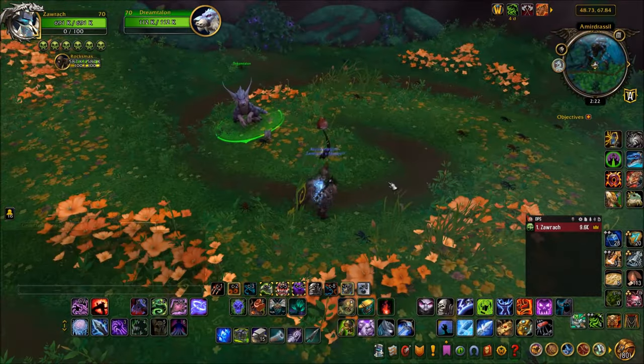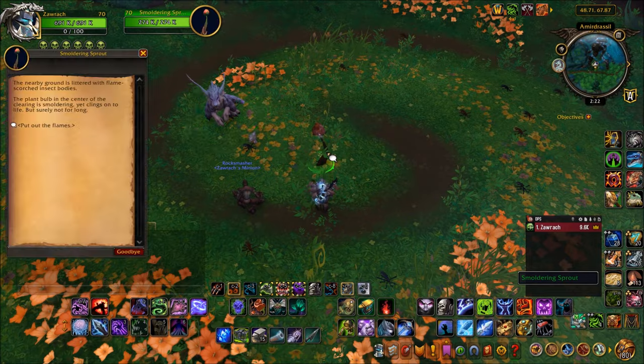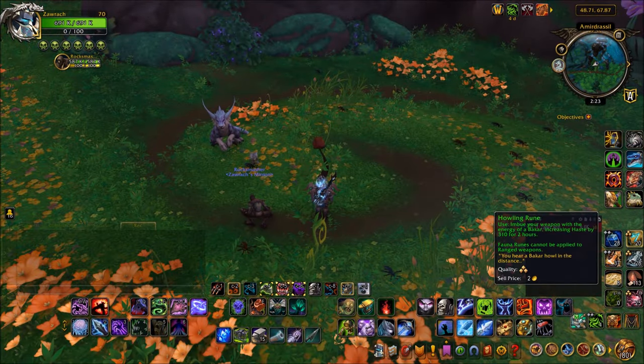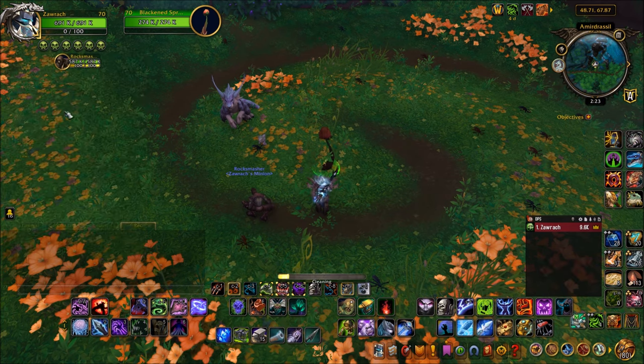Just keep clicking the prompts as they appear, do this a couple of times, and the plant will offer you a quest called 'Some Water.' This mount is a little different from a lot of the mounts in the Emerald Dream — they're often vendors or wild seeds, that kind of thing. This one you won't really find unless you go looking for it; I believe it's a bit more hidden, hence the video.